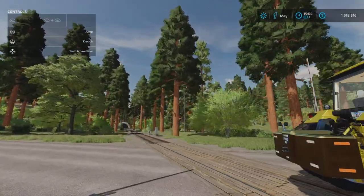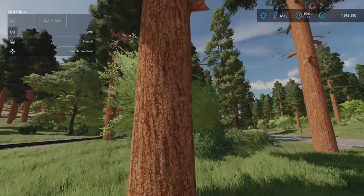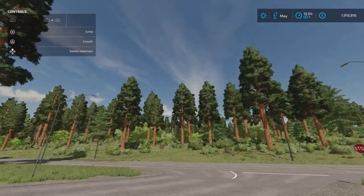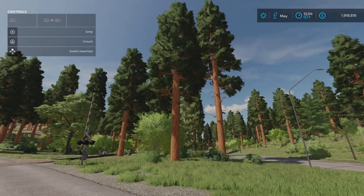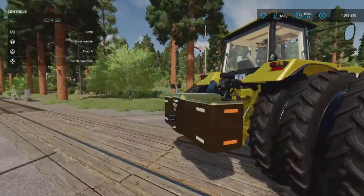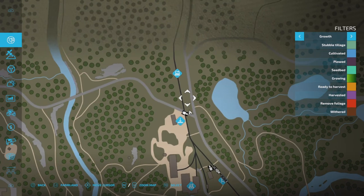The next thing we're gonna test is these guys here — the red sequoias, or what's the official name — giant sequoias. I haven't tested it myself but everybody is saying you don't get paid for these. Out of curiosity I want to test it and see how heavy they are — can you actually lift one with a tractor with a 2000 kilo weight on the back? I got two born here, I need to buy the area first — 90,000, not that expensive.